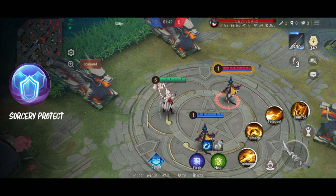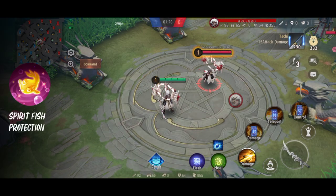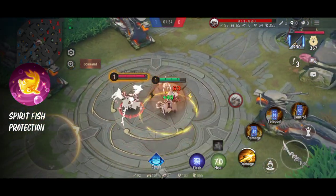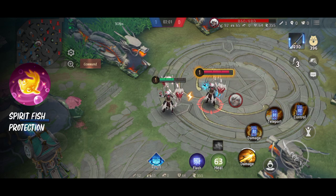Selanjutnya ada Spirit Fish Protection. Omyodo ini muncul di saat kita diserang dan damage-nya lumayan sakit. Nanti si fish ini muncul kayak ngelindungin kita, dia ngasih armor, darah, magic resist, dan nyerang juga ke musuh. Jarang juga sih ngeliat Shikigami yang pakai ini, tapi mungkin top lane ada yang pakai. Efeknya tuh keluar seperti shield, dan ngasih heal juga cukup banyak.